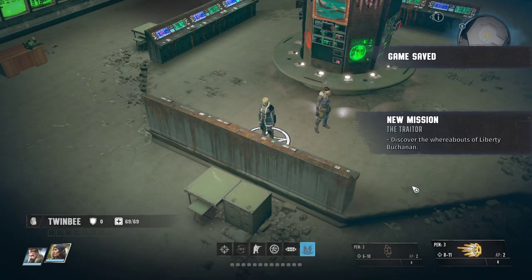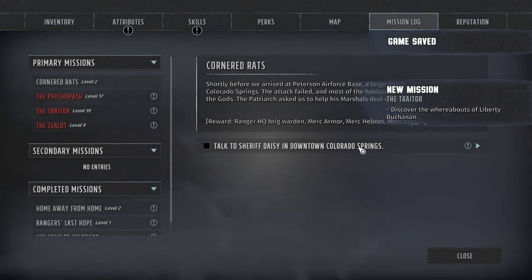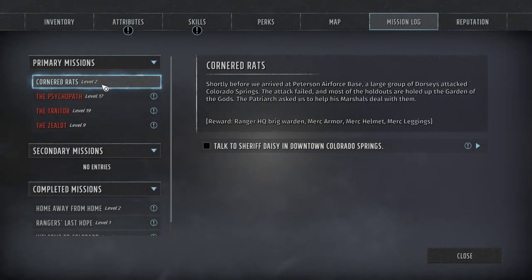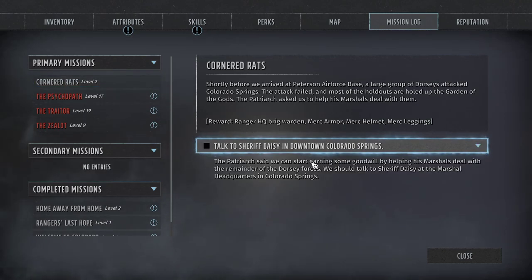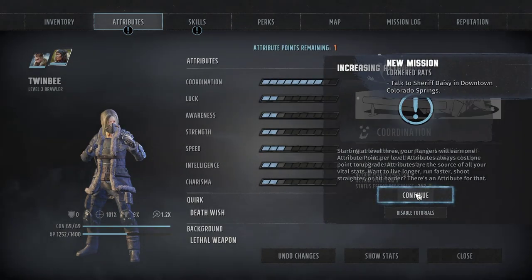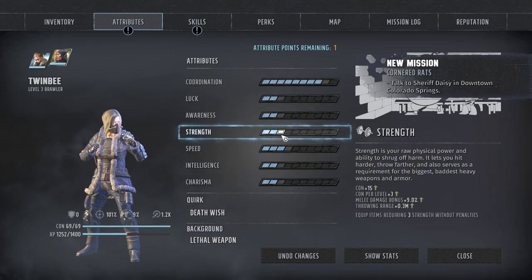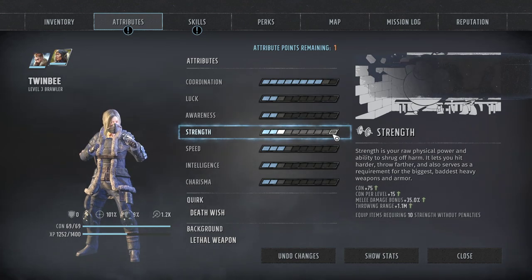Let's hit J and check out our quest. Here's our quest chain — we have 'Cornered Rats.' There's going to be some armor and goods when we get out there. Sheriff Daisy's out in Colorado Springs. We did get some skill ups and attributes. So now comes a big question: does strength increase your damage? Yes it does.